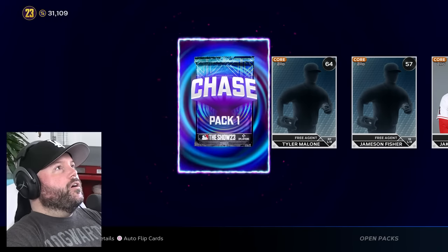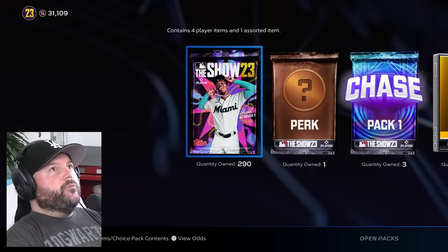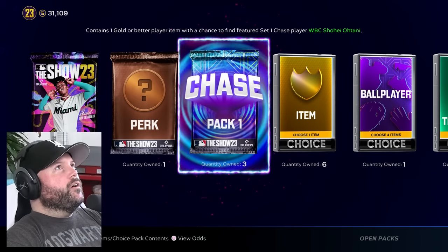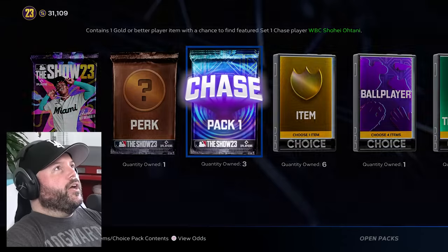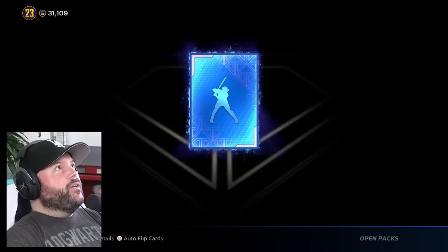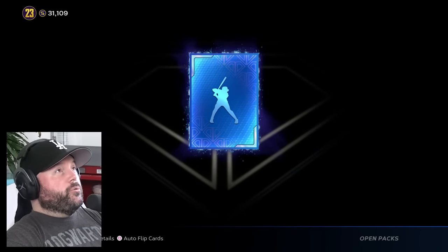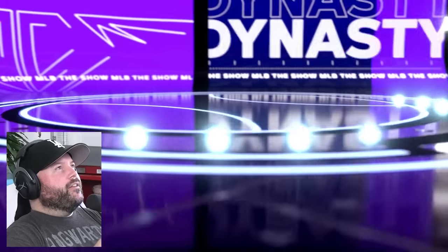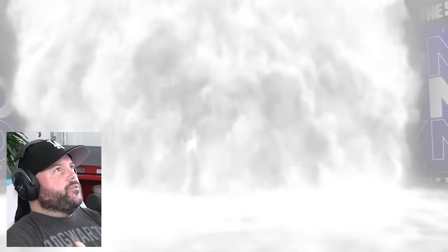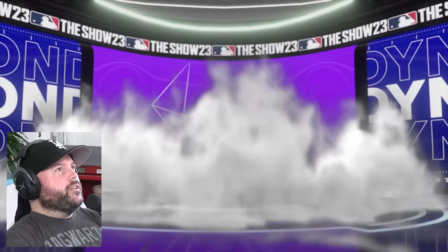That's huge — to get a chase pack from a standard pack. Now we've got three of these. Let's go for Shohei right now. So anyway, they kicked us out of the suite and put us in a different one — Joe Torre left or came in right after. It's a diamond — it's the purple though, so we know it's not Shohei. Got Jordan. He's incredible — should be going for a decent amount. He's only an 86? Well, he had the incredible season. He's going for about 17,000.